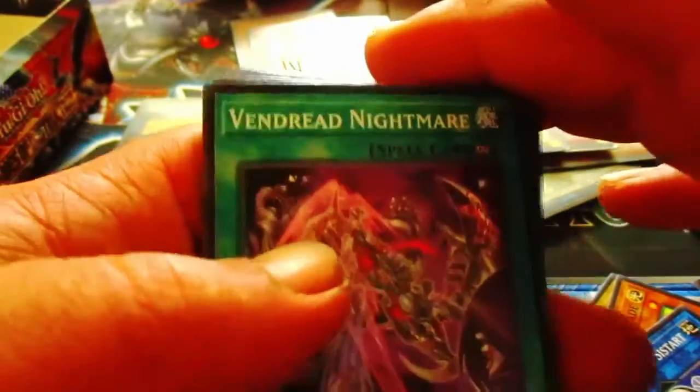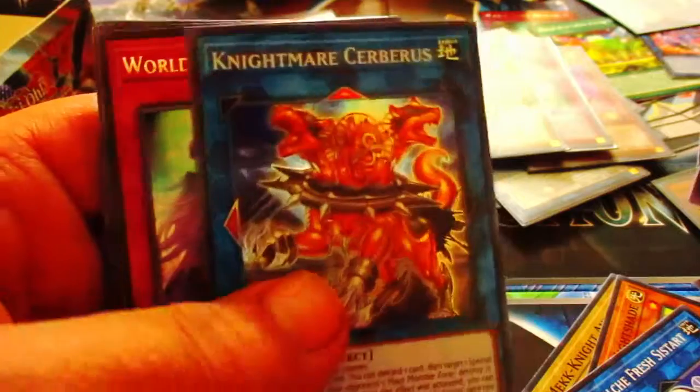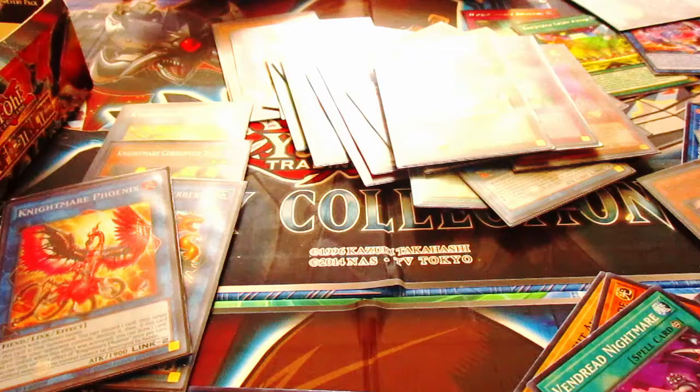Last pack, guys! Let's hit it a couple of times for good luck — not like I need luck, I already pulled everything. It's probably gonna be another super or booster. How awesome would it be if we pulled a Reboot — two Reboots in a box? Oh look at that — Nightmare! And then Struggle — 'Target one spell or trap on the field equal to the number of cult monsters linked and destroy them.' That's all we pulled there. I'm disappointed I didn't pull my auto guys — I'm gonna have to buy them I guess.